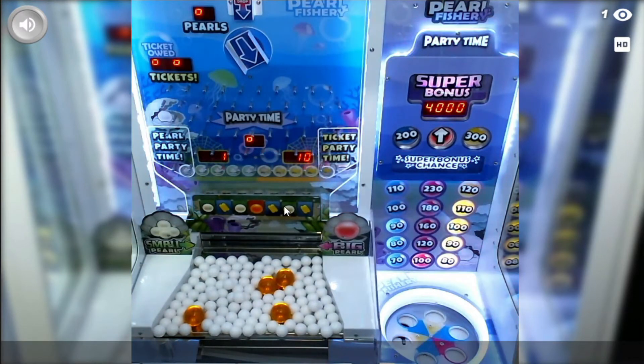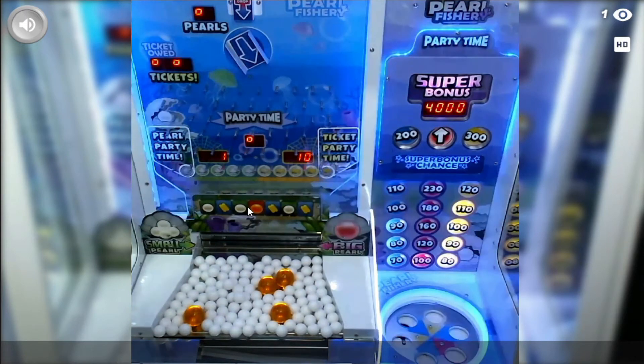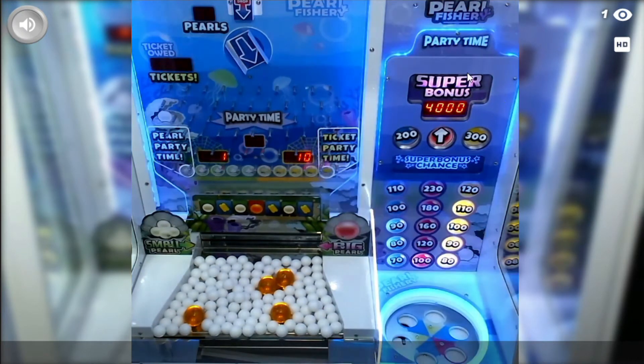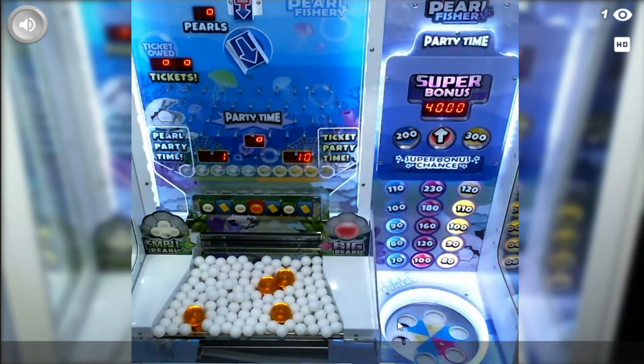The goal is to get either five lit-up pearl lights or five lit-up ticket lights. That will bring you into party time, and party time is where you can really hit it big. The best party time you can get is the white pearl one. If you get five pearl lights lit up and go into party time, you have a chance of getting the four thousand ticket super bonus.